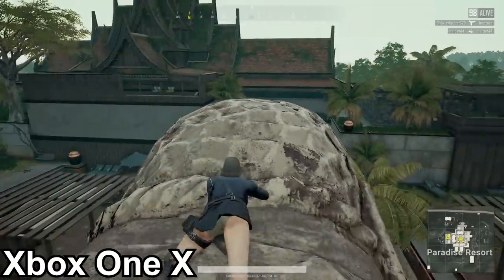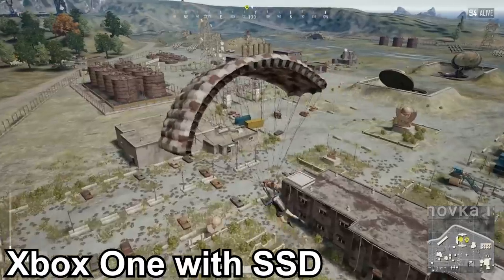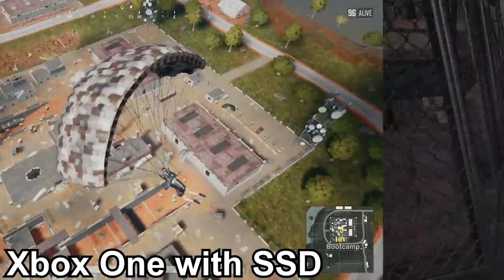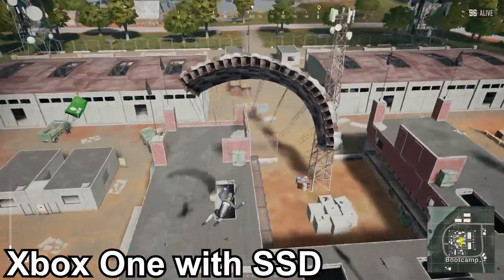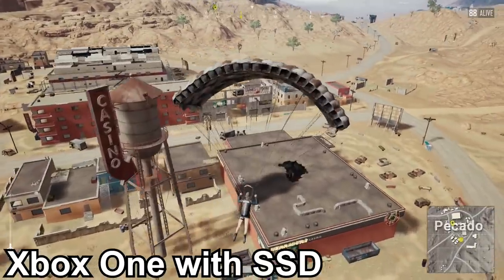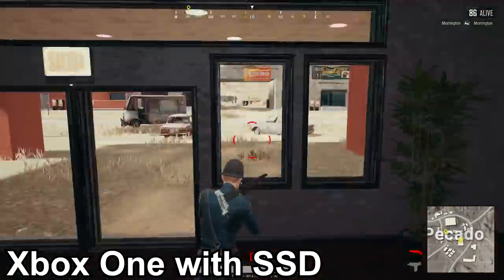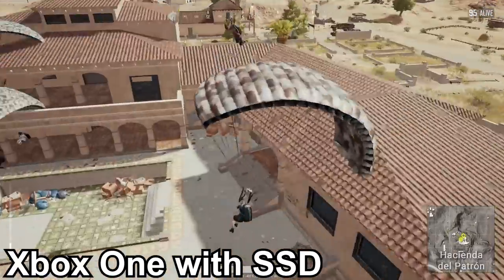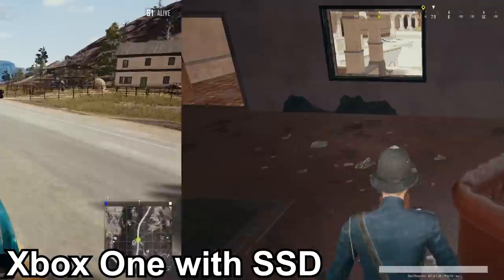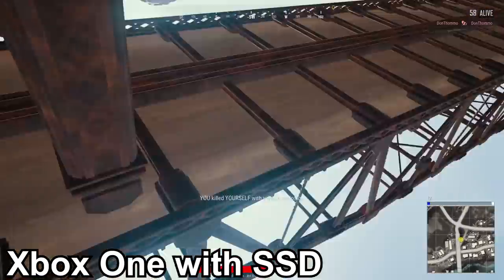If you do want to have the best PUBG Xbox experience, then you need to buy yourself a separate solid state hard drive. Here is the Xbox One original footage using the SSD. Coming in at Military Base, when we did this originally it was all totally Play-Doh, but now you can see it all fully loaded in — there was a slight jolt as we landed, but otherwise fully loaded. On Sanhok, Bootcamp fully loaded in. Dropping Picardo, we land on the Casino and the whole interior was already loaded. Over at Hacienda, there was a little issue — the building loaded but the interiors hadn't and we got stuck in a chair for a second. So not perfect, but clearly a much, much better experience than without the SSD. And here is the classic bridge attempt — the bridge is fully loaded in and we're able to fly off the side of it and crash.